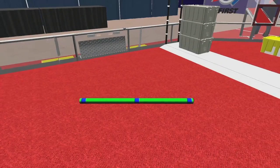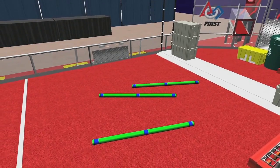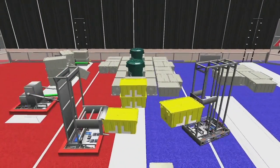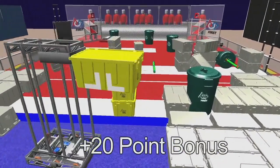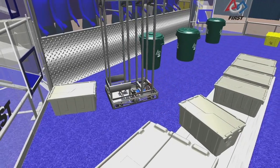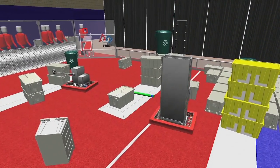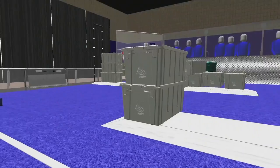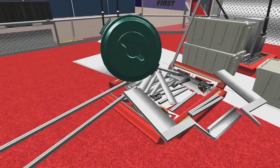Litter marked with the opposing alliance color not in a scoring container on the field at the end of a match is considered unprocessed litter, and each piece adds four points to the opposing alliance's score. Alliances may work together to earn a 20-point qualification bonus by placing four yellow totes on the step. Stacking those four totes earns an additional 20-point bonus for each alliance. To rank well and advance through playoffs to the finals, teams want to maximize their score. Simply outscoring the opposing alliance does not guarantee improved rank. Of course, robots will need to be built robustly to avoid damage from falling game pieces.